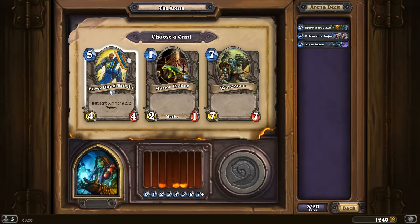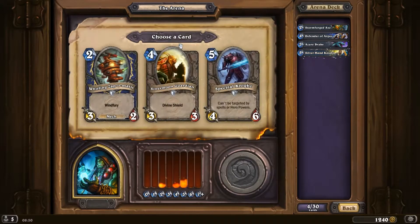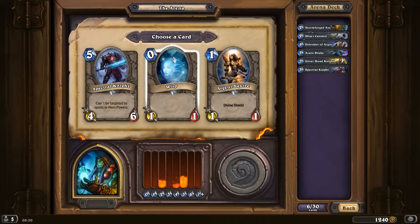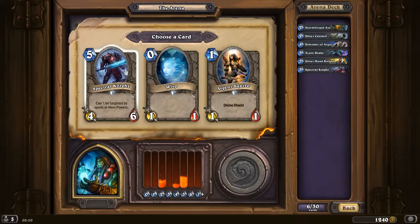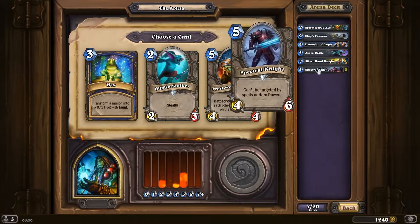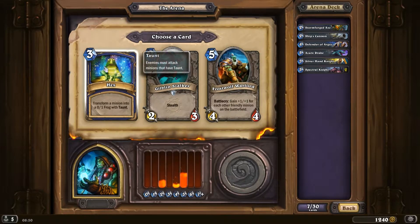We have a pretty good 5-drop - let's take it. And then we have an even better 5-drop. Another 5-drop - maybe we should go for a 2-drop this time, just because we need some 2-drops. Another Spectral Knight. We're getting a bit high on 5-drops, but we're getting so many good ones.